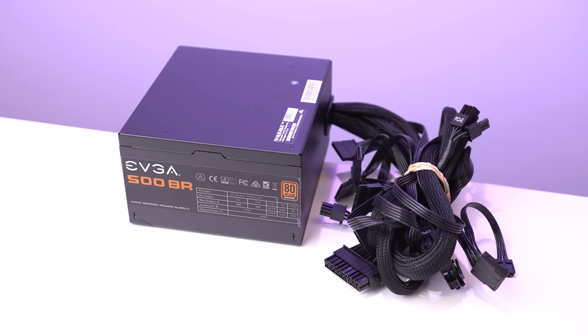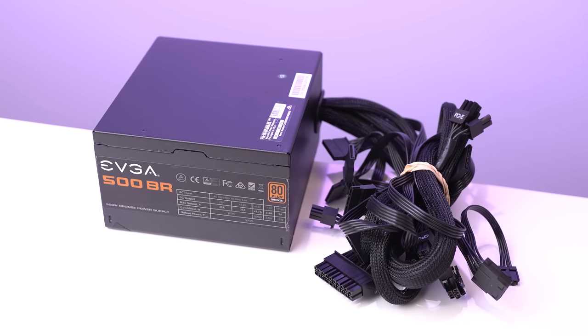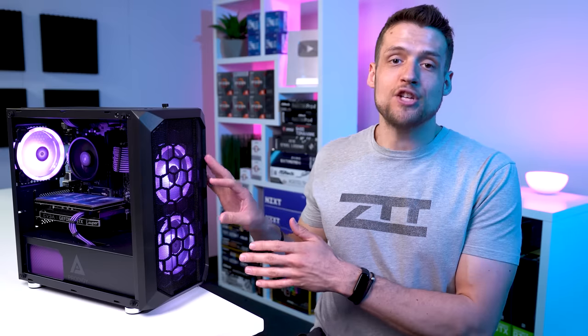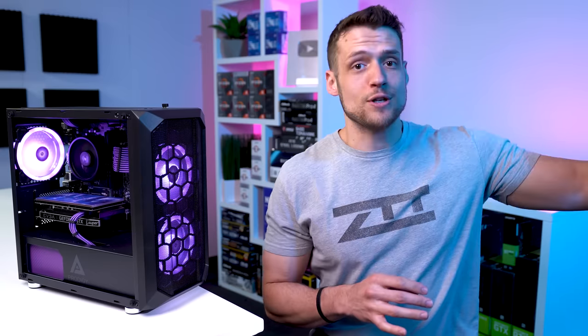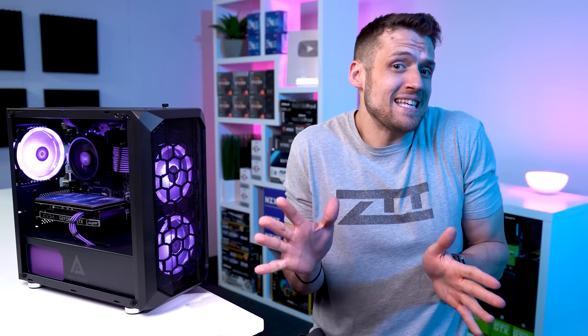Getting back to this build, we have the power supply, and this is yet another EVGA 500BR from EVGA B-Stock, and I paid exactly $30 for it. I have literally 11 unused EVGA B-Stock power supplies over in the inventory room at the time of recording this video, so you're going to be seeing these in the next three to four months worth of build guides.